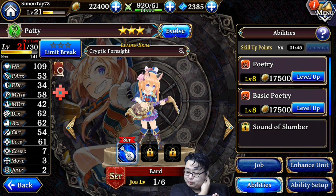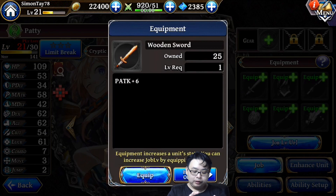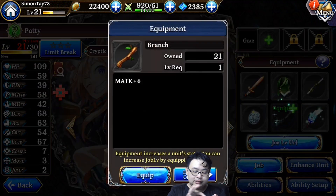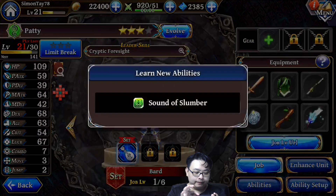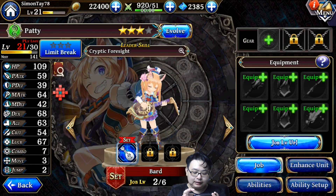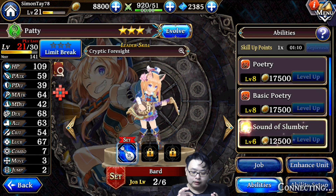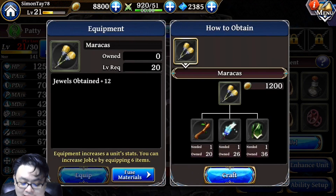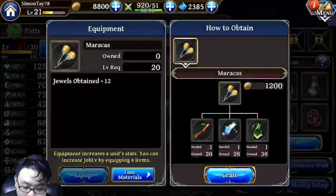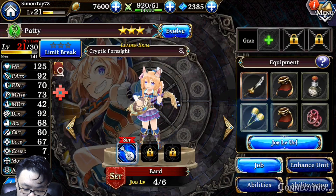You can also increase character abilities here — it costs Zeny, the in-game currency, to level up skills. The higher the job level, the more equipment slots you unlock. I'm equipping more items and increasing statistics bit by bit. I learned a new ability and can level it up, though I've run out of skill points for now. You can also craft new items using existing materials.